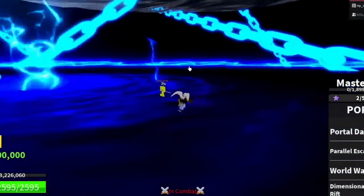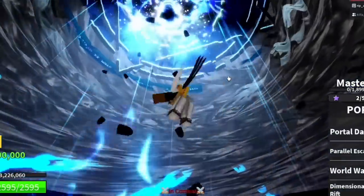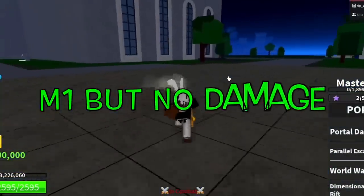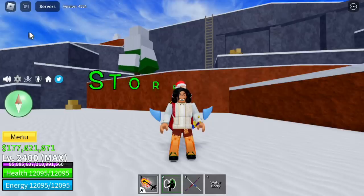Finally, the new skill: the Dimensional Rift. Check this out — once you hit your enemy with the V skill, they will be teleported into your own dimension. To escape, you just need to jump towards the portal. Let's appreciate the effects! One more thing: it has an M1 but no damage — instead it gives a dash.